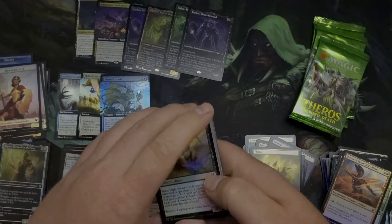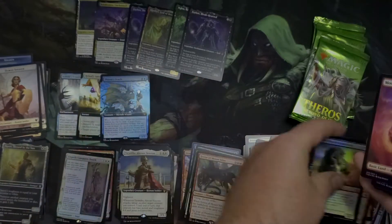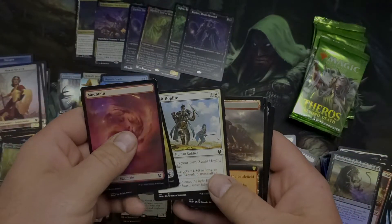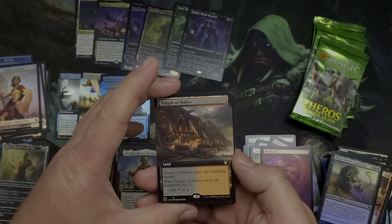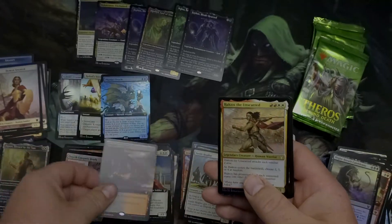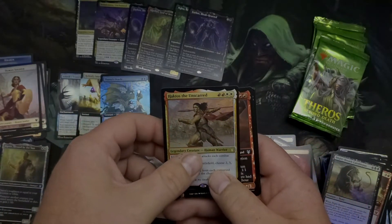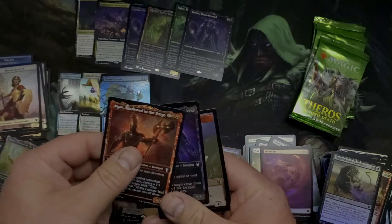We're up to six mythics in this box — not too bad but not perfect. Plains and a common Sunlit Hoplite. A Temple of Malice — non-foil but it is the extended art. Haktos looking good, Annex and Tymaret.